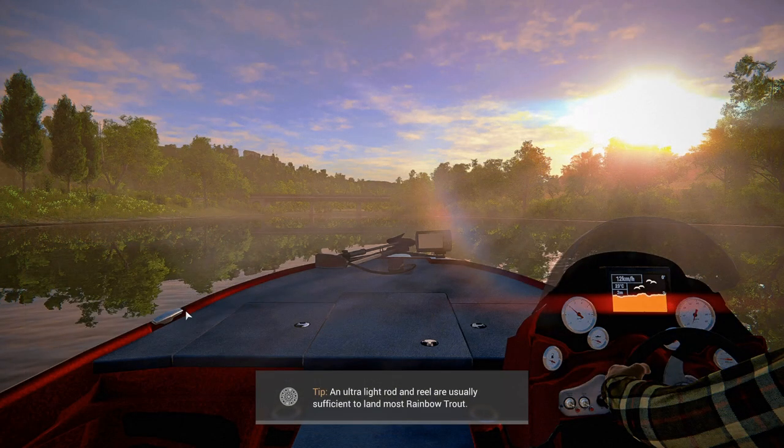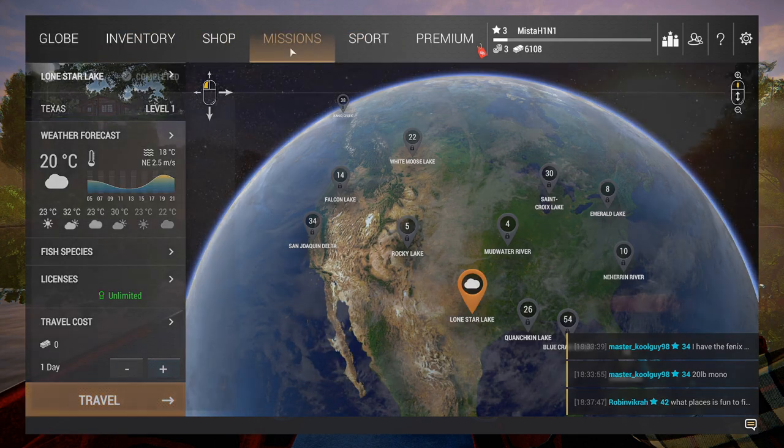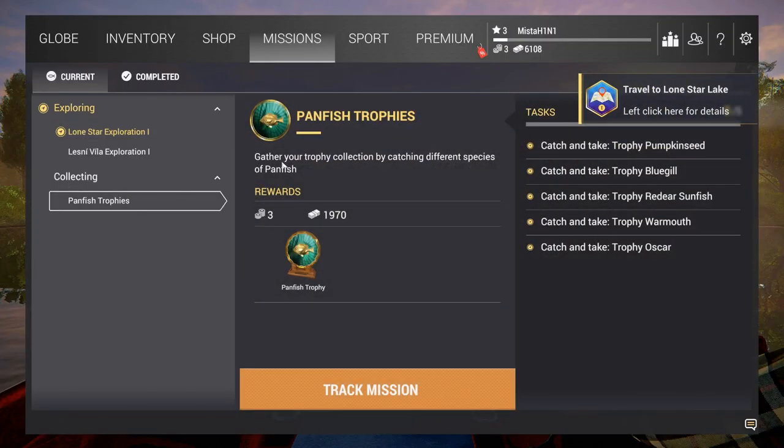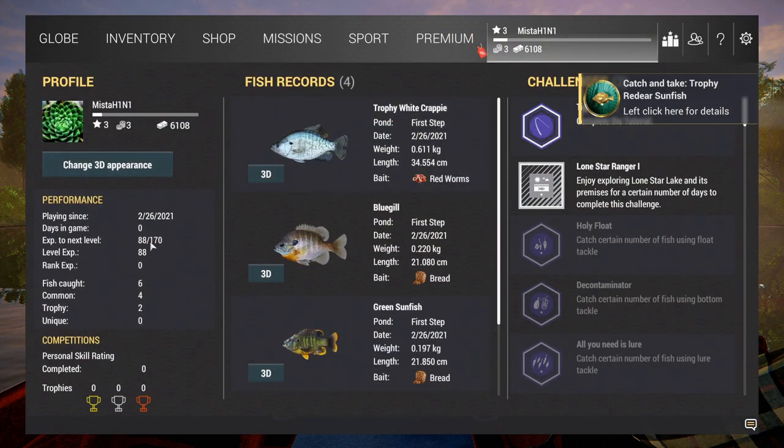Unlimited free travel and stay at this lake — we made zero, that's fine. Under missions, look at that: 'To become a true Lone Star explorer, catch the listed fish in this lake.' We'll get a float, a thousand bucks, and one premium coin. To catch white crappie, we have two trophies already. We need to catch all of these trophy fish. Lindsey Villa is another lake but we're not going there right now.